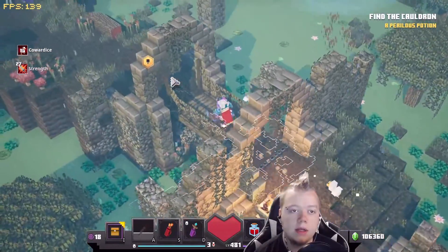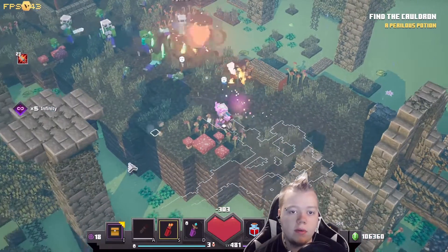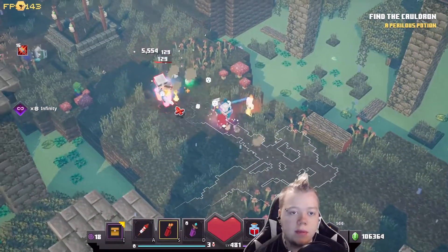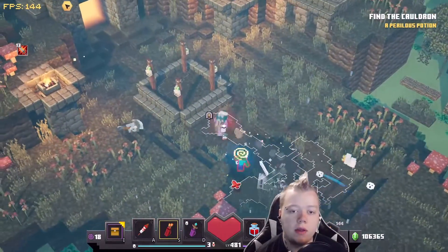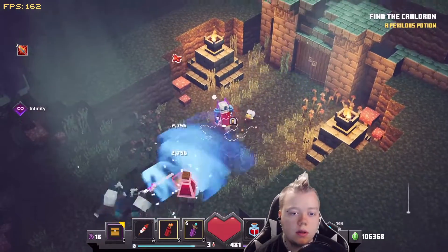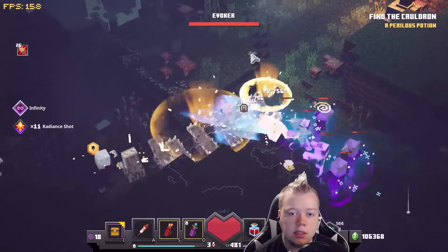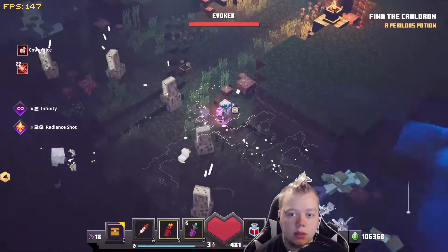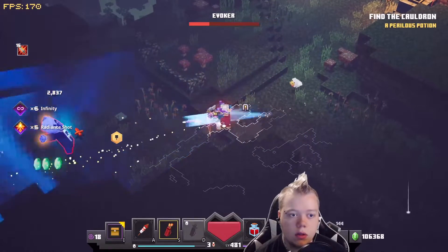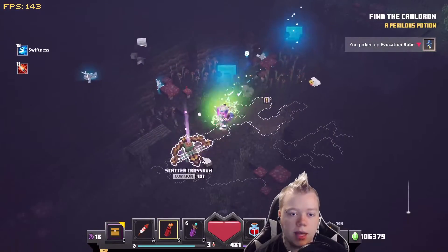Sadly, this build is not made for bossing. It can do it decently — it's a lot like my Soul build in that sense — but it's just not very proficient at it. It's a lot better to pull out a dedicated boss build. You want your build to do its best in the section it's made for. Hopefully we'll get a boss up here to showcase what I mean. Yeah, we got the Evoker. The Evoker is pretty easy just because he's a very weak boss. There we go — it can do it, not the best, but it can do it.